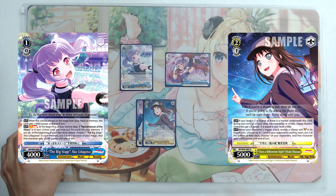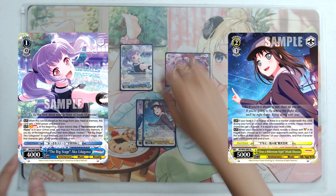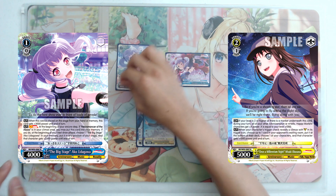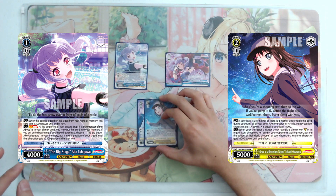So at level 2, that's global 2k to all your Anniversary or Hello Happy World characters. Akko is Anniversary, so when it comes back: 4k base, plus 3k, plus 3,500, plus global 2k from Misaki — Akko is at 12,500. And 12,500 ties Muron. There's no way for Muron to get additional power unless they do double Muron Front Row Brainstorm.